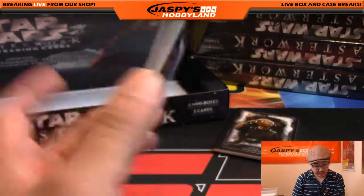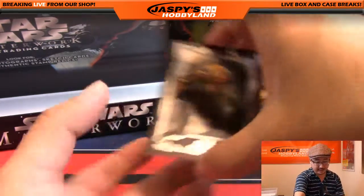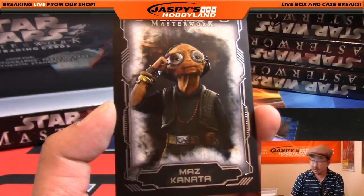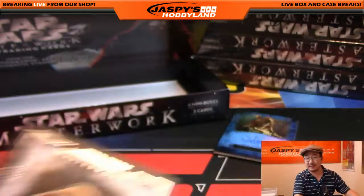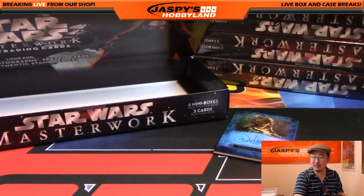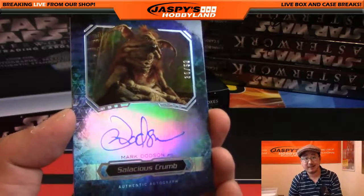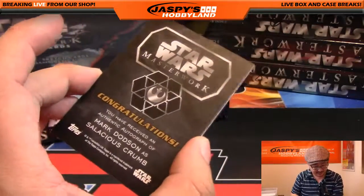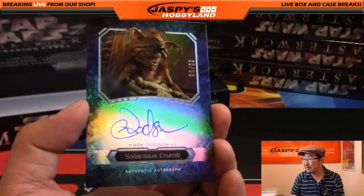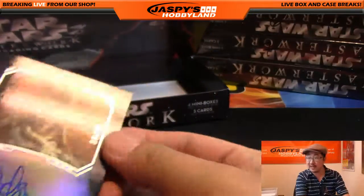There's Ezra Bridger from the animated series, which I enjoy. And there is Maz Kanata. Do you know at her castle where her pub is, all those flags are like pod racing flags and sports stuff — they like sports. And we've got Salacious Crumb, 36 out of 50. That's Mark Dotson — they didn't need Mark Dotson to do that, I could have done it. Maybe he's just the puppeteer. I could have done the voice. That's an on-card auto, really nice. 36 out of 50 — you can see the refracting right there too.